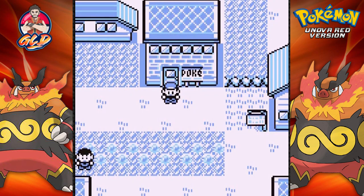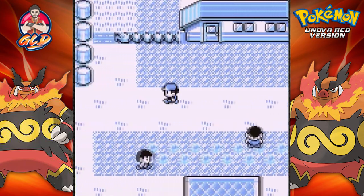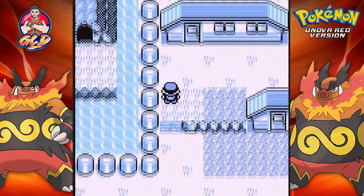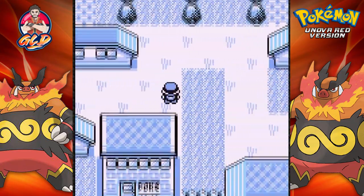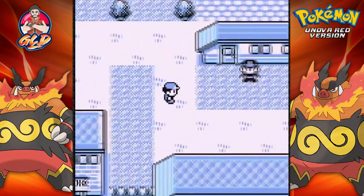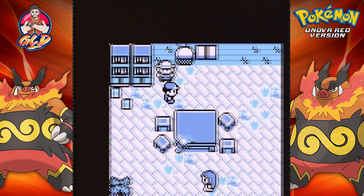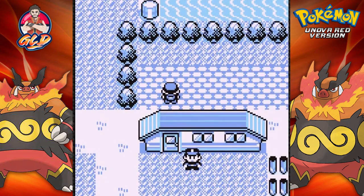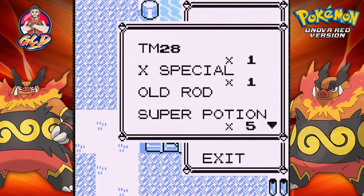What's up guys, it's me your host Draven, and welcome to another episode of our Pokemon Unova Red walkthrough. We went through a lot in the last episode — got ourselves some new stuff, new Pokemon, lots of decisions, evolved a new Pokemon. Now it's time to go back to Vermillion City and battle quite a few trainers because we need to train our Pokemon, and now that we got a bike let's move ahead.